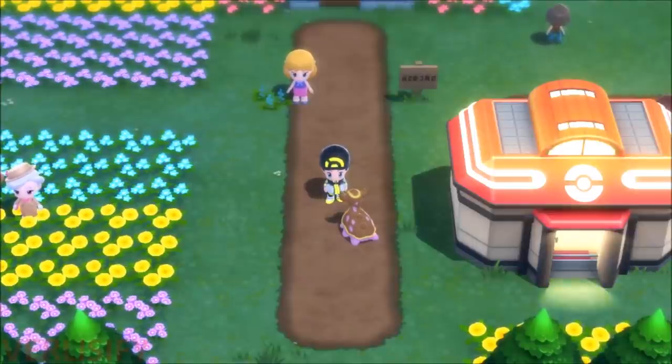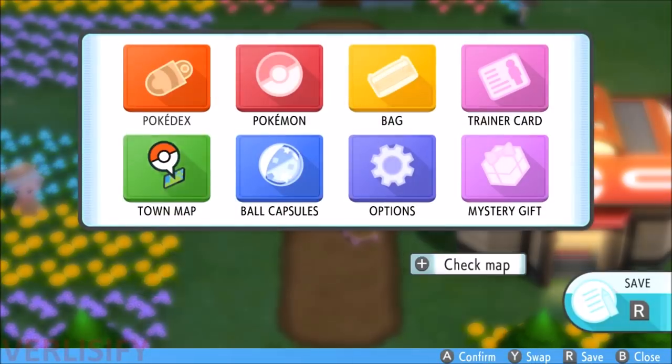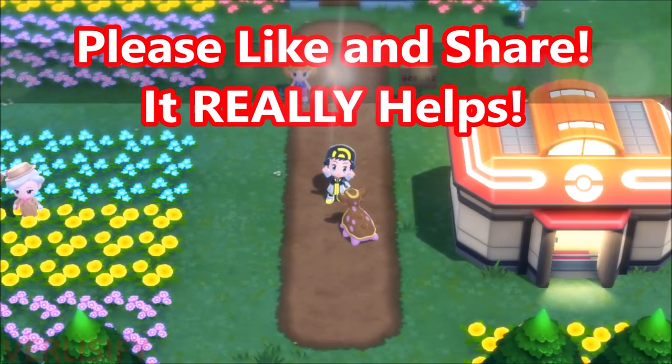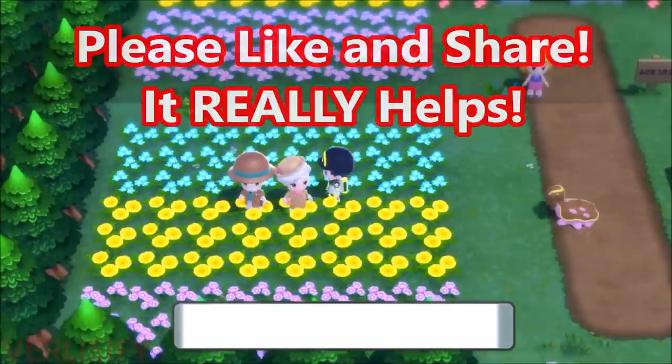This is your guide to getting every mythical Pokemon in Pokemon Brilliant Diamond and Shining Pearl. The first thing you need to do is head to Floaroma Town if you want Mew and Jirachi, but you need save data for Pokemon Let's Go Pikachu and Eevee and Pokemon Sword and Shield to get both of these mythicals.